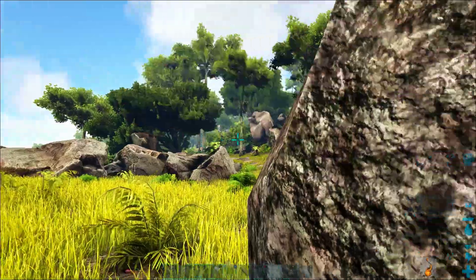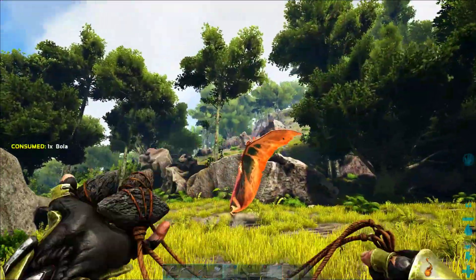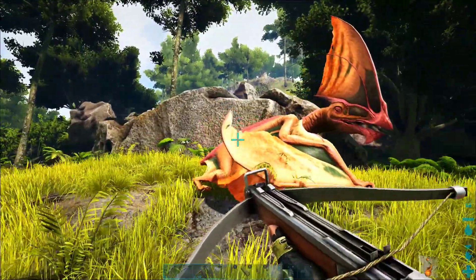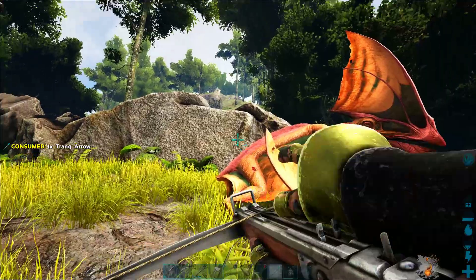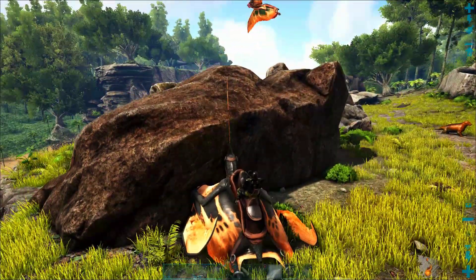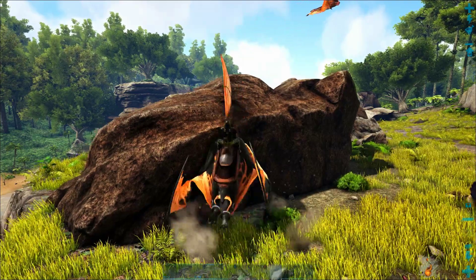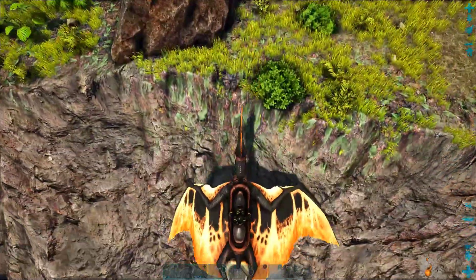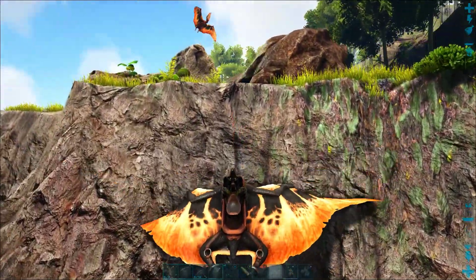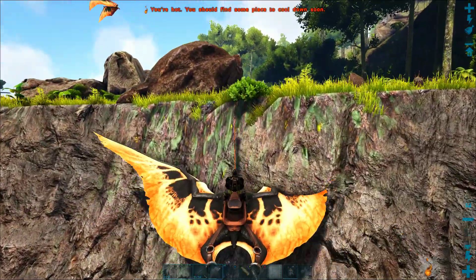Welcome back to another episode of the ARC Switch Survival Guide. Today we are going to teach you how to tame a Tapejara if you run into one out in the wild where you're not near your base. This is a male Tapejara, and we are going to try to tame it so it can be a boyfriend for the female Tapejara we tamed earlier. This will show you good techniques on how to sneak up on a Tapejara and how to use a bola to trap it.